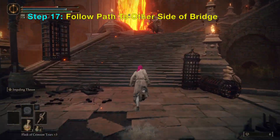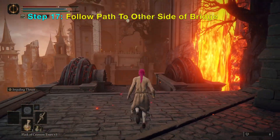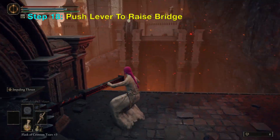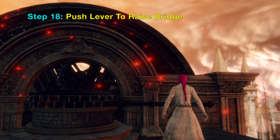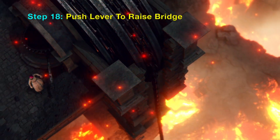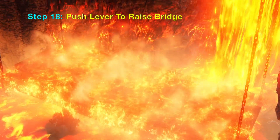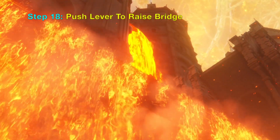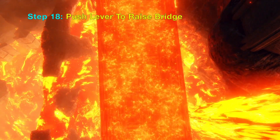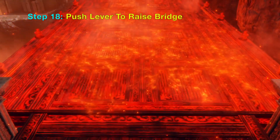Next you want to avoid this enemy here and then turn left to push this lever, which will raise the bridge. Because you will be fighting a sort of mini boss, it is a good idea to lift this bridge so that when you die you can use the bridge to go across and fight him again without going through the path down the lava.